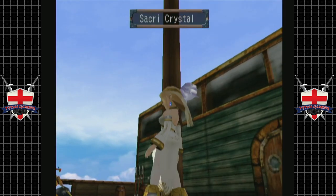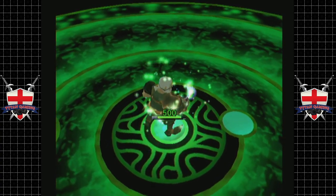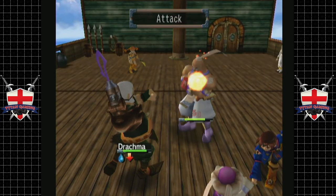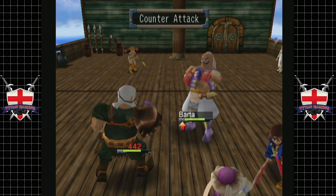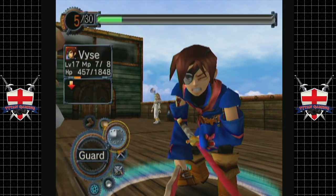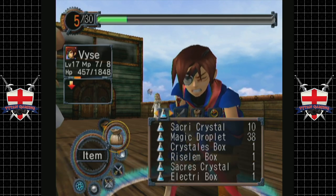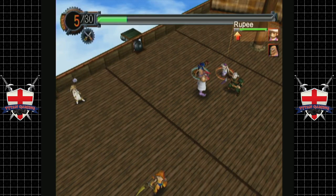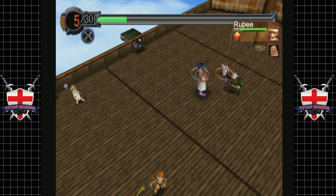Unfortunately, you can't actually run from the battle. Let's try this, because that goes against us. Oh man. I mean, we could potentially just wear these guys down, although Vaze isn't exactly looking so good right now. Let's get Vaze to attack Rupee.